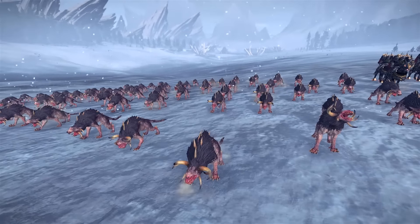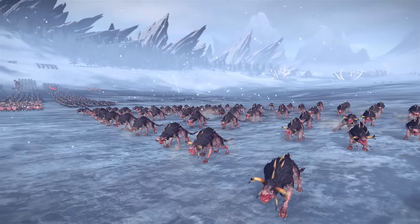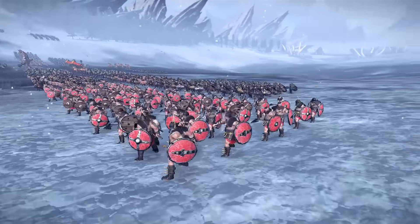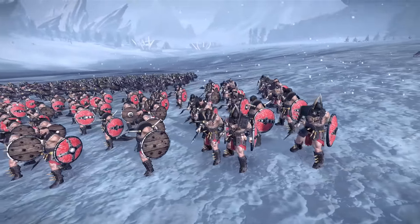Then we've got the Chaos Warhounds which have scaly skin. They're very fast and they're weak to armour. So scaly skin is like a type of armour? Yeah, so they're good against missiles essentially and they're super fast so they can basically just dodge them.